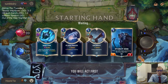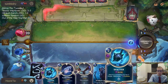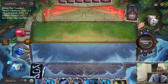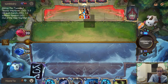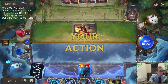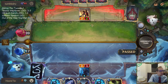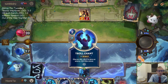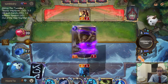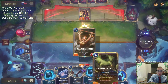Let's mulligan these, we'll keep our Entreat. They really want to have Shatter - started with two Shatters, mulliganed them, got two Shatters right back. I could attack and try to go Troll Chant, but I don't think that's really the best use of my Troll Chant - we're just going to hang back and chill.